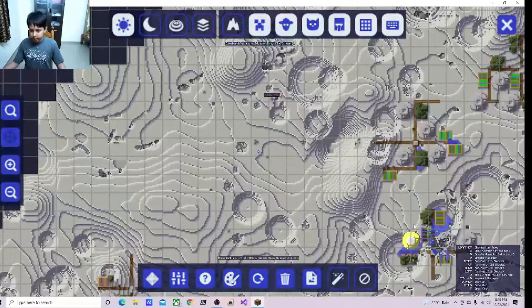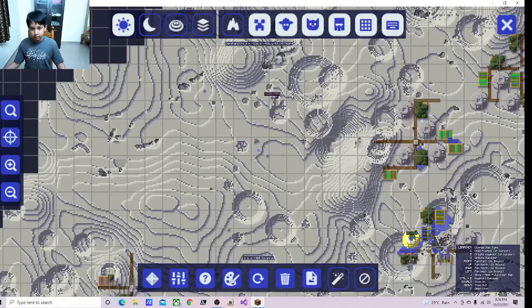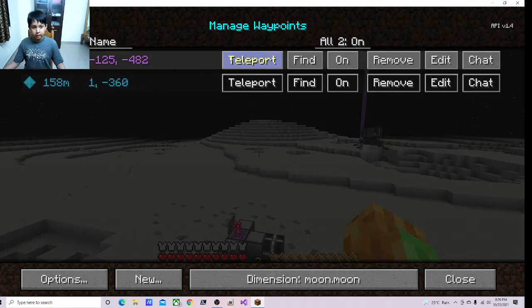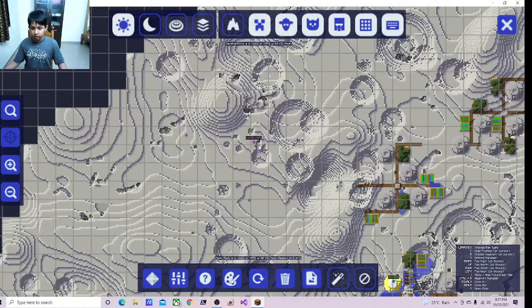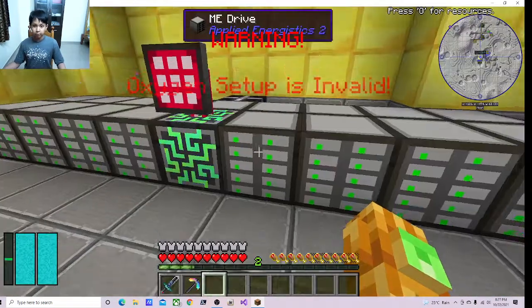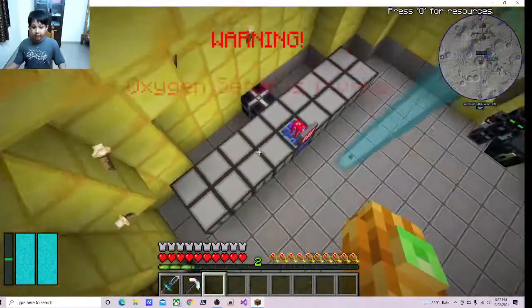Let me go ahead and hit a waypoint over on the golden base. Let's use the Journey Map and take it to the green waypoint. And this is the MEGA ME system that I built.